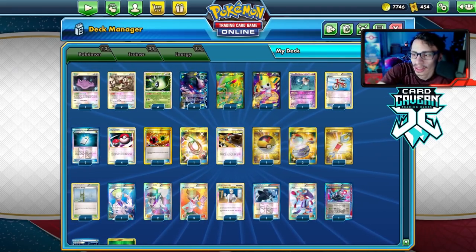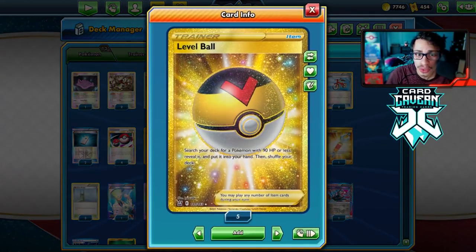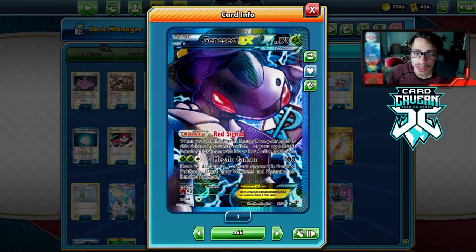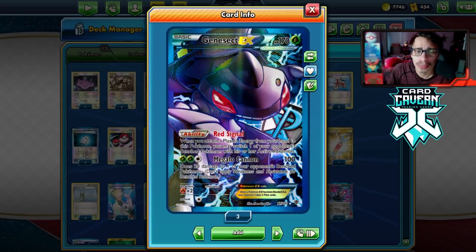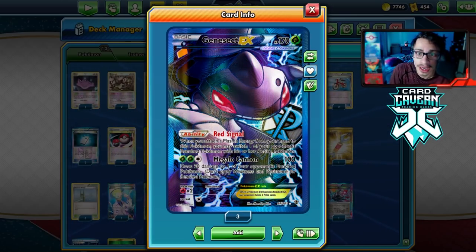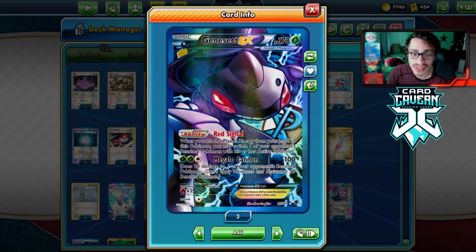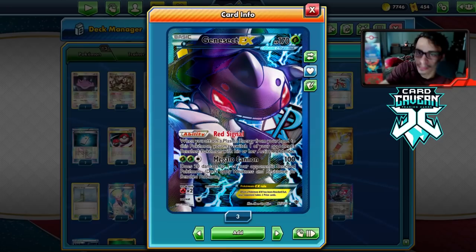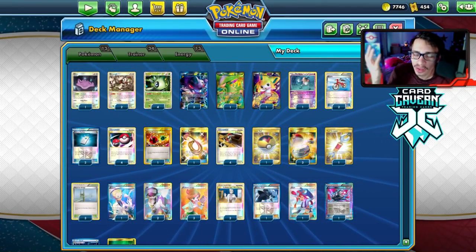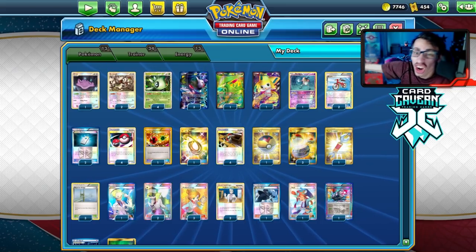I tried out Deoxys in the first two games but cut it in favor of a Level Ball, which can search out your Smeargle, Celebi, Mr. Mime, and Ditto. Genesect is an insane attacker — one of the nice things is its ability, Red Signal, which is a built-in Gust in the form of an ability. That's so broken, considering there is no Gust supporter in Legacy. The only cards are Pokémon Catcher and Reversal, which require heads. Genesect is the best gusting card. When you play a Team Plasma card from your hand, you just bring out something from their bench. The fact that it can Gust for free like that is so good.